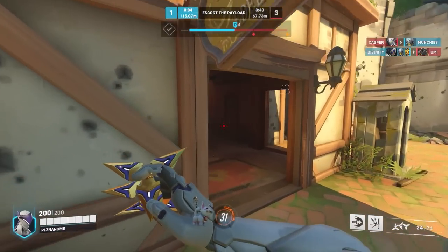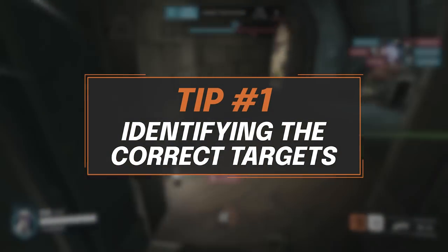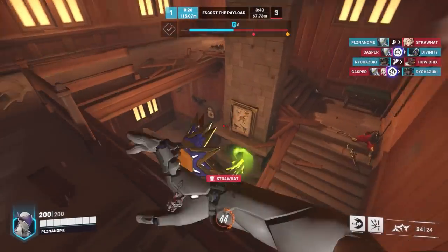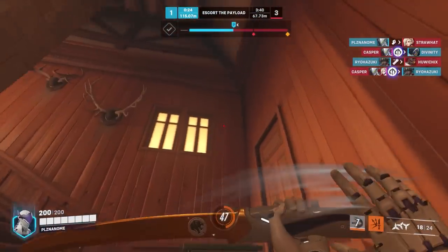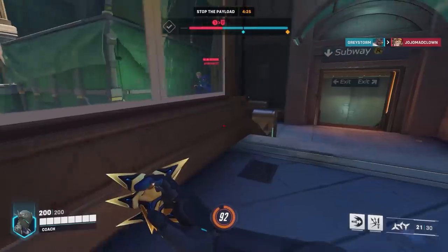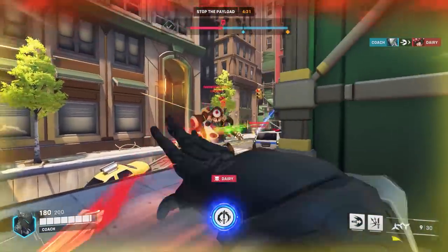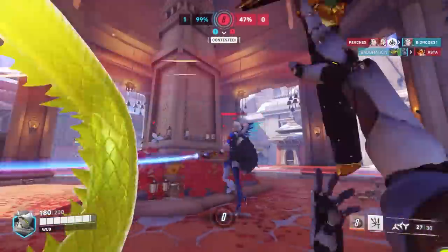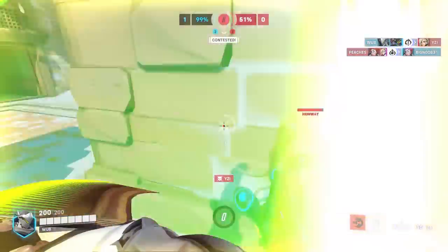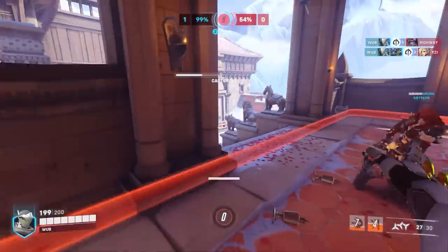The first and by far most important thing to start off with is identifying the correct targets. Genji is not an excellent poke character. The only time you should really be poking is when you're waiting for your dive opportunity, or you are trying to soften someone up to go after them. Otherwise, his strength comes from his faster fire rate, higher DPS right click coupled with his combos. His dash gives him the mobility to close distance quickly, and this ability becomes much more potent against enemies who do not have mobility of their own and may struggle to deal with Genji at close range.